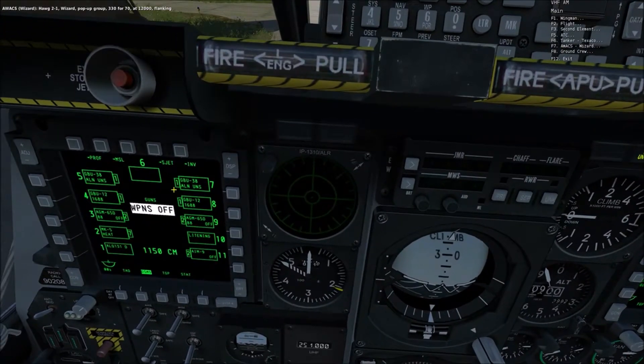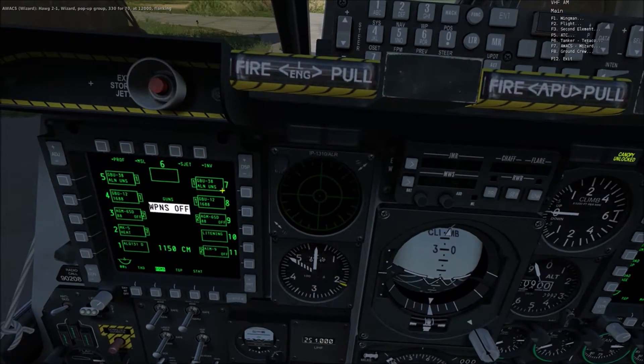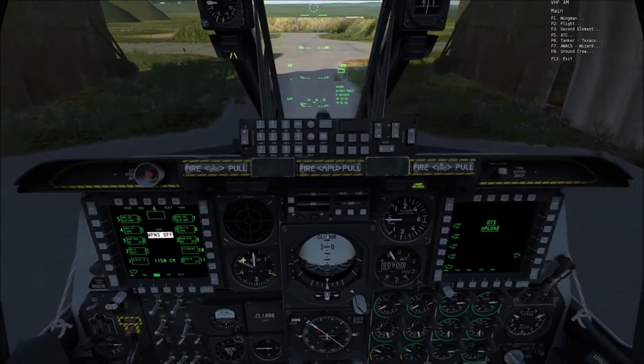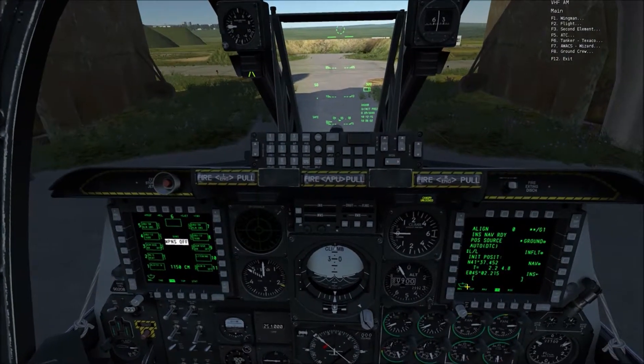On the DSMS, you can see GPU-38 — that's IAM munitions, so that uses GPS. See how it says ALNUNS? That means that it's Alignment Unsure, or something to that effect. Which means they're not going to drop. You can pickle it for as long as you want, but it's not going to fall.